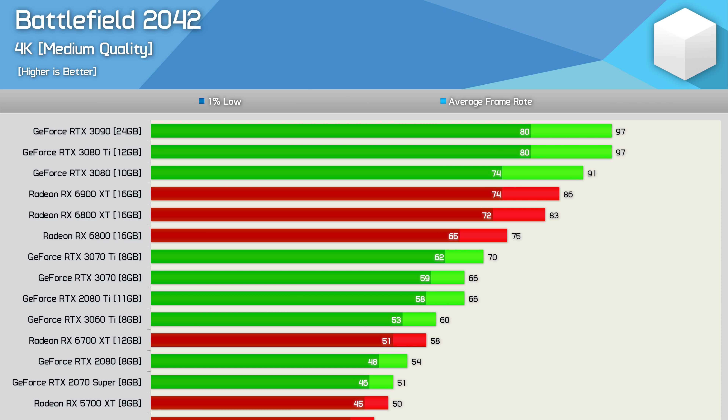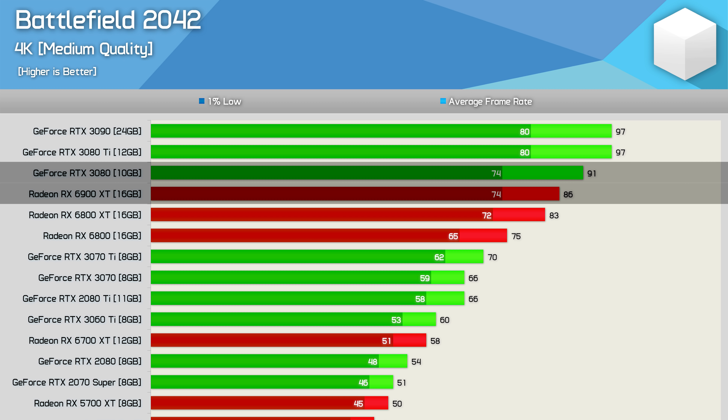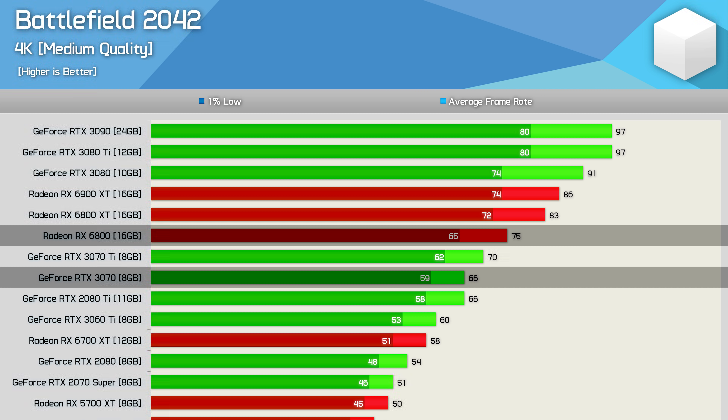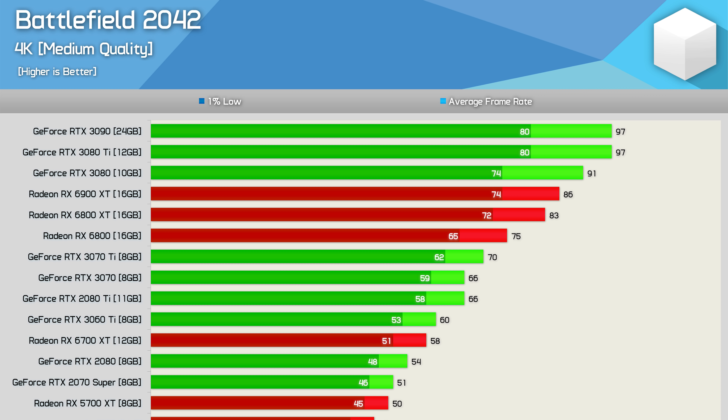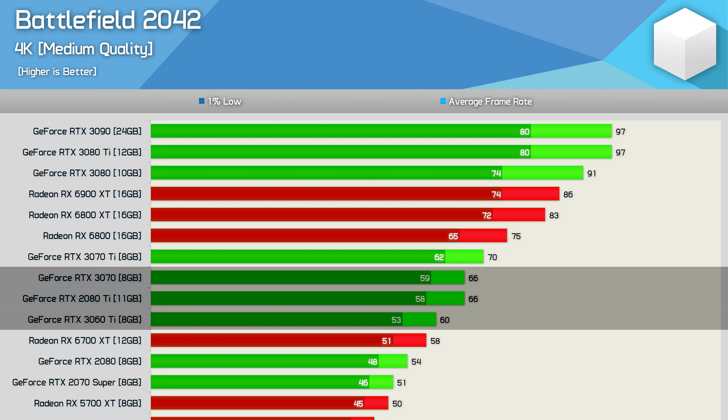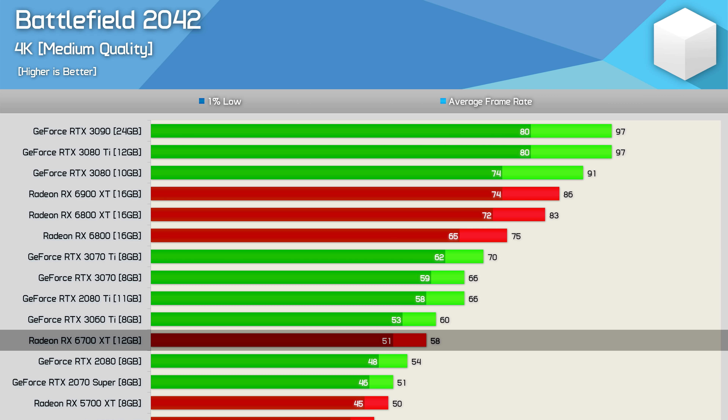At 4K with the medium preset, the high-end Ampere GPUs come up just short of 100 FPS — a great result — while the 6900 XT averaged 86 FPS, making it slower than the RTX 3080. The RX 6800 did well, edging out the 3070 Ti and comfortably beating the standard 3070. For around 60 FPS, you'll need an RTX 3060 Ti, 2080 Ti, or 3070, with the Radeon RX 6700 XT just falling short at 58 FPS. Below that, you're really best off lowering the resolution.